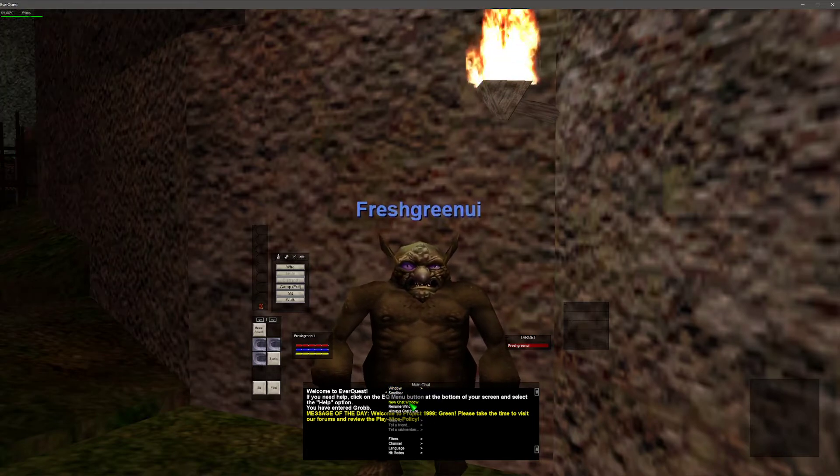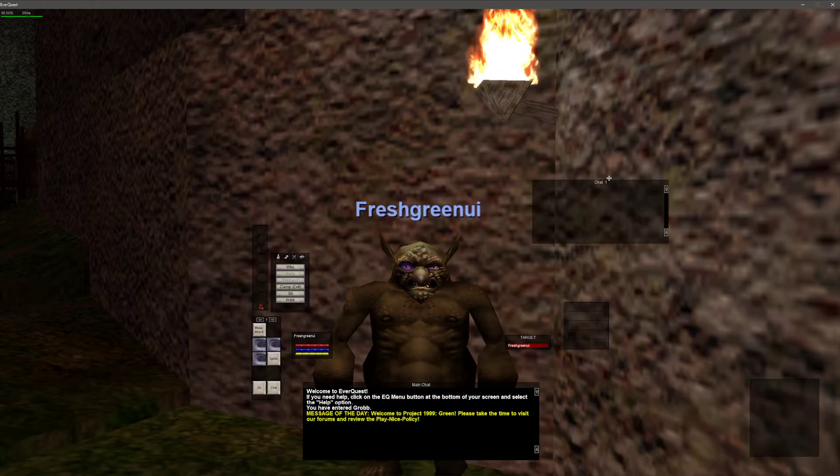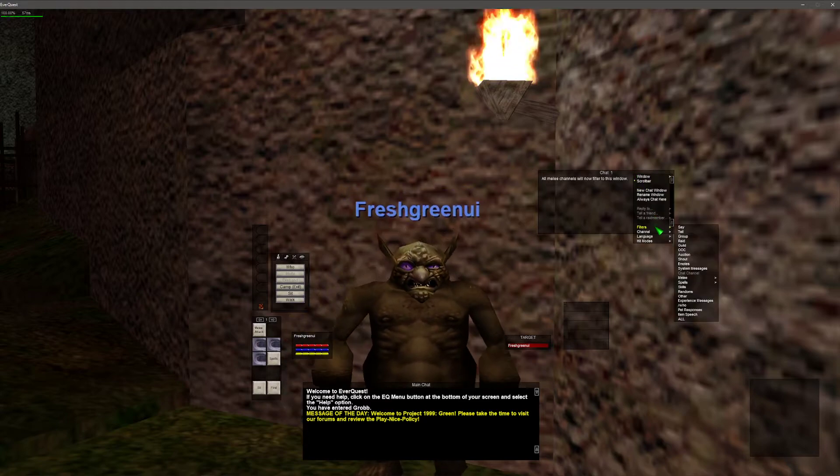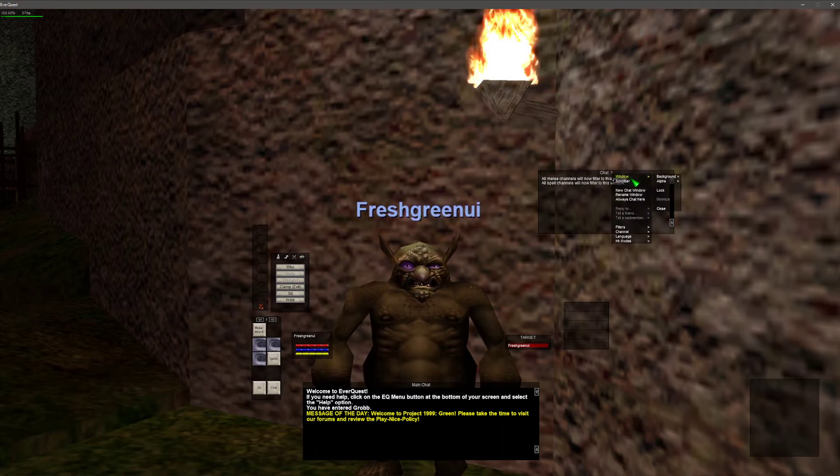I will also right click and hit New Chat Window. Right off the bat I'd like to make a combat window. Go ahead and drop down to Filters, go to Melee, hit All, then Filters, Spells, All. Now all of the combat will go right here. I'll rename it 'combat'.